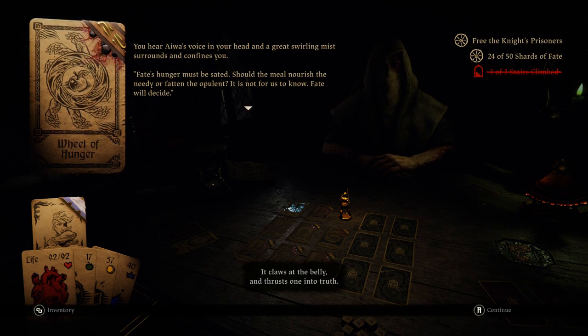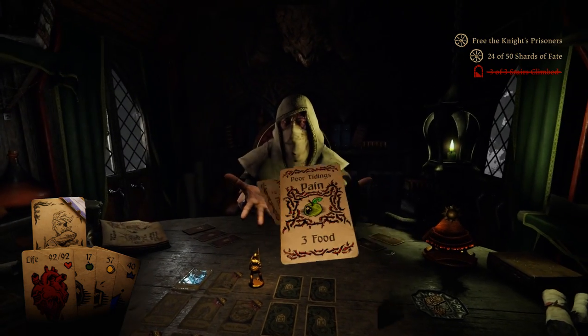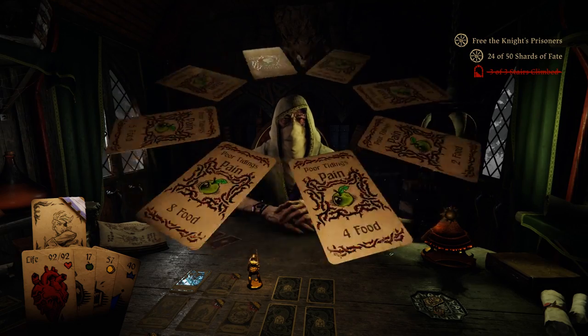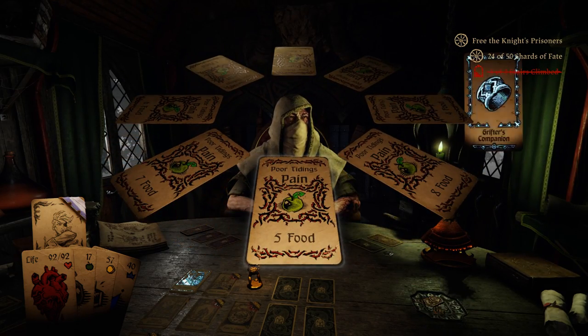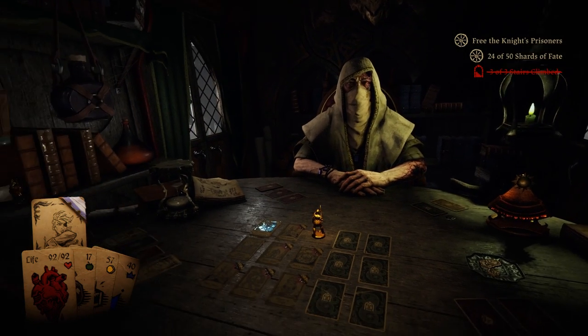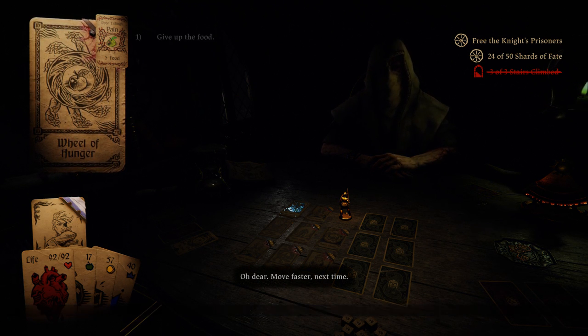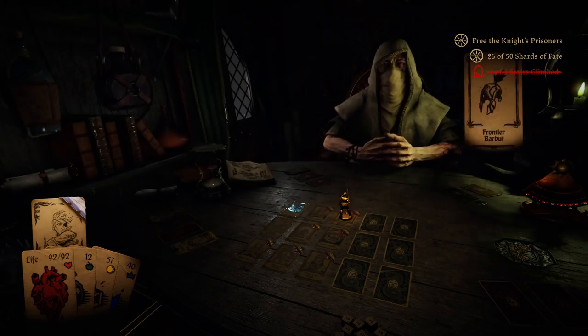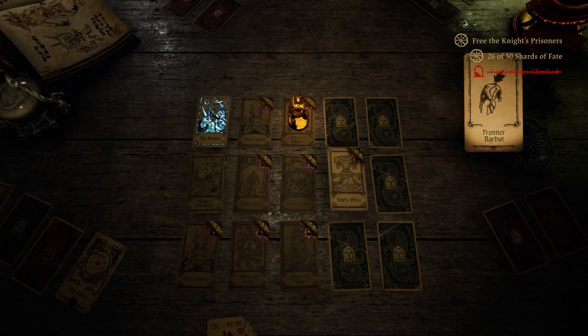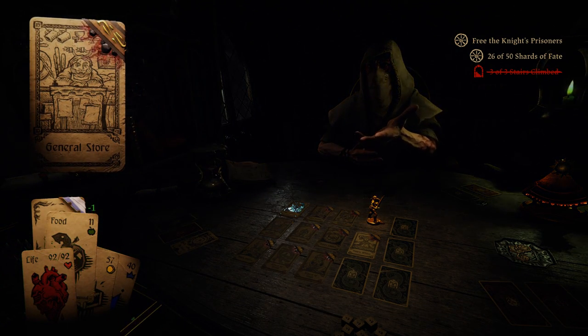'It claws in the belly and thrusts one into truth. Fate's hunger must be sated — should the meal nourish the need or fatten the opulent? It is not for us to know. Fate will decide.' We'll go with the five. But this should give me some shards. Alright, Fate Swim — they're all Fate cards, aren't they? General's Door — what do you got for me?